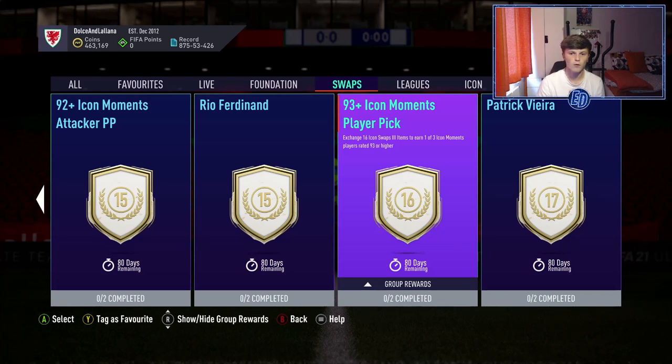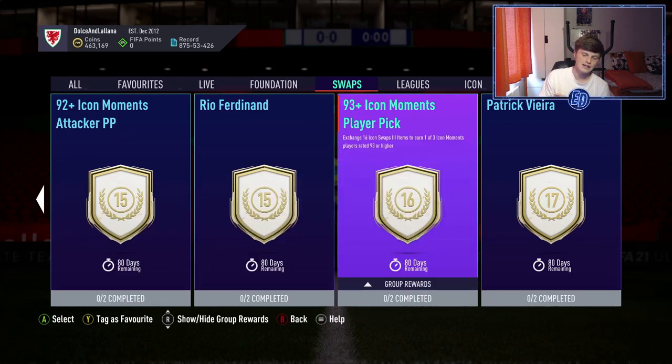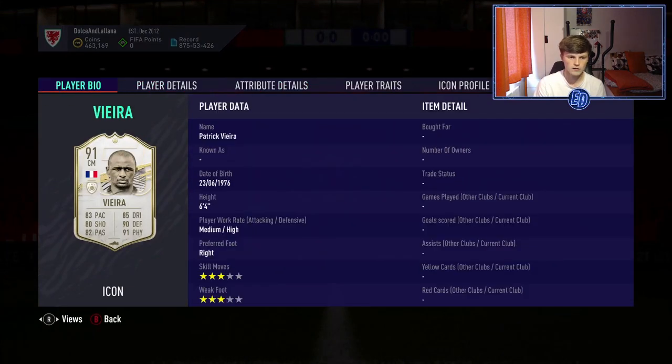For 16 tokens there's a 93-plus Icon Moments player pick with no position restriction — great if you don't know what you need. You might want Vieira but Eusébio would also help, so you're not locked to one position. It covers any 93-plus icon in the game.